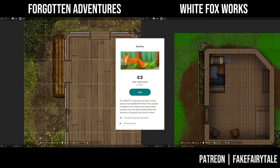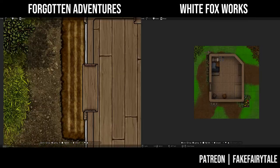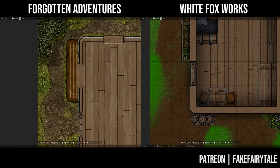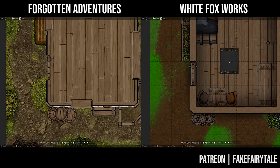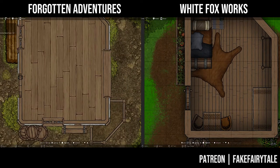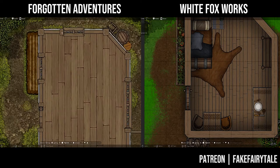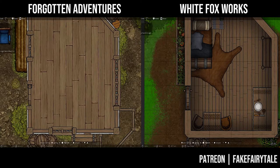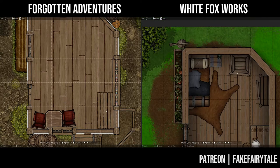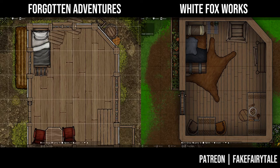However, every pack she releases also comes with a free pack containing a selection of the assets. If after this video you're not sure whether you want to commit, I suggest checking out the free packages to see if you like it. I'll link to her and also the Forgotten Adventures Patreon in the video description. The files she drops on Patreon are mainly PNGs for Clip Studio Paint or Photoshop, but her pre-packed assets for Dungeon Draft can be found in her Discord server, where she has an active and very positive community.